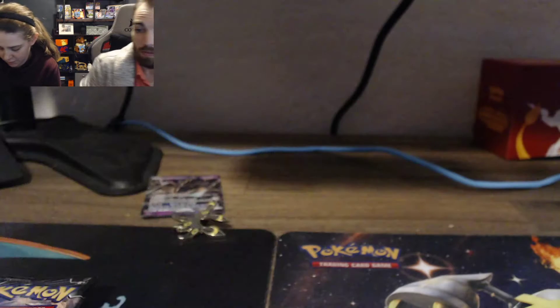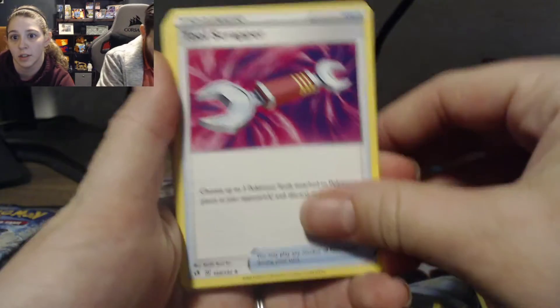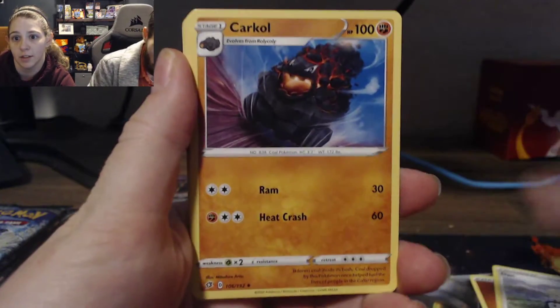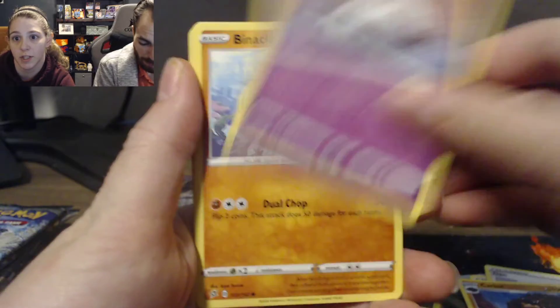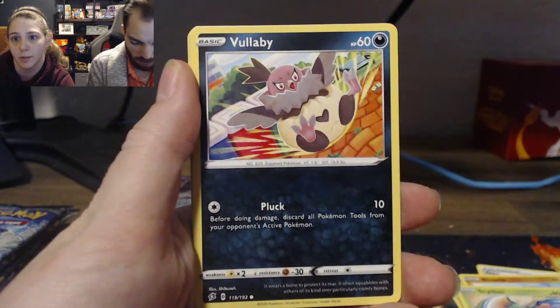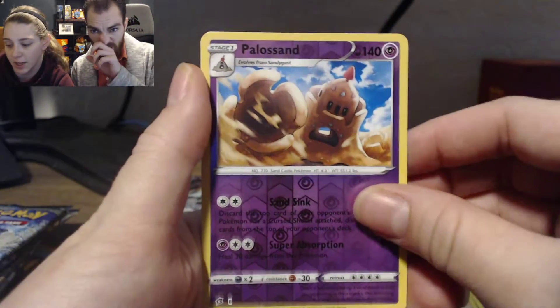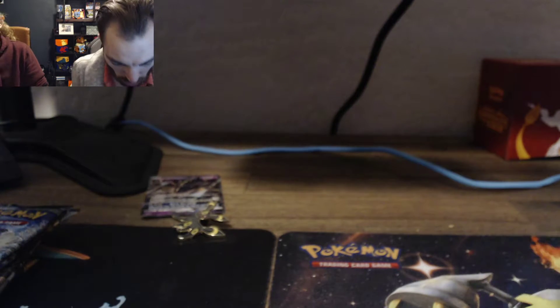This one is Rebel Clash. Let's see what I get — Darn, Quagsire, Corsola, Binacle, Binacle, Scyther, Vullaby, Drippy, Silicobra, and a Garbodor. Kind of lame.